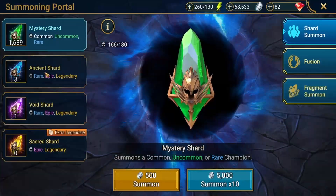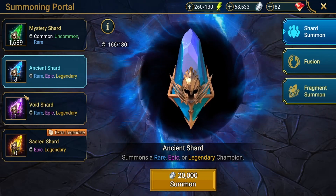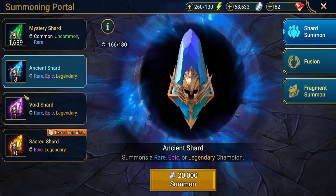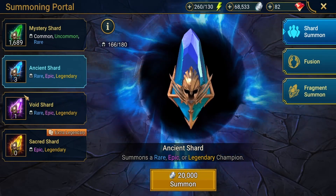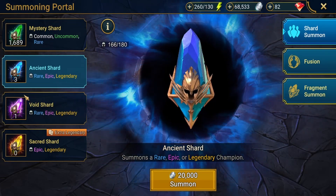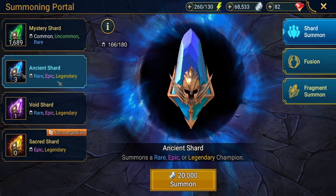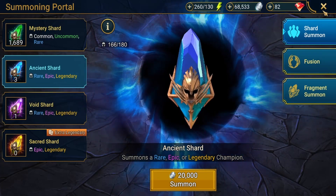Now onto ancient shards. Ancient shards have a 91% chance to drop a rare, 8% to drop an epic, and 0.5% chance to drop a legendary. They are probably the best shard you're going to consistently get legendaries from in the mid game until you start farming later versions of clan boss. Ancient shards are probably going to be your main shard for a long time.